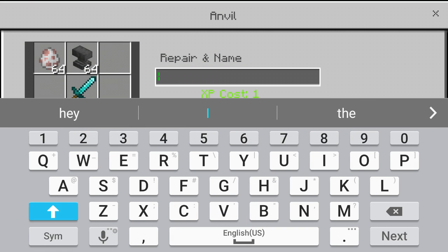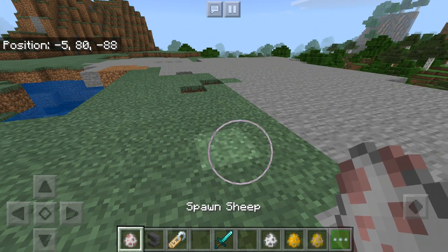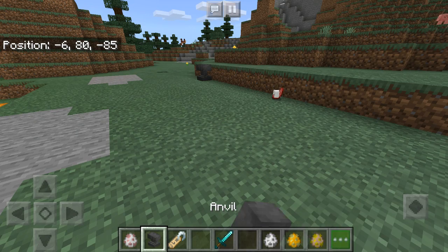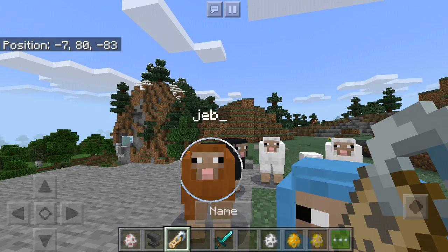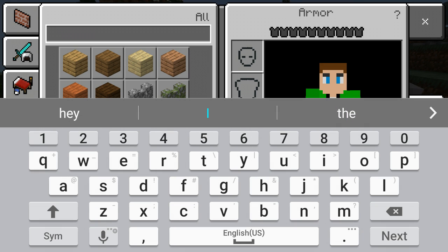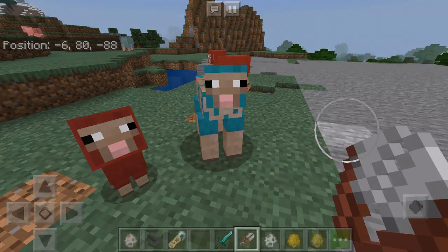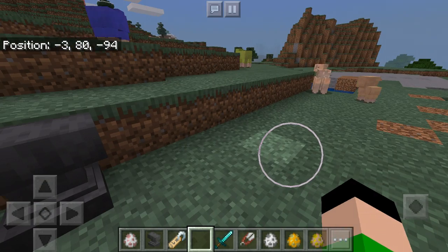This name is going to be Jeb. Now, this one you'll need your sheep for. It is now literally a rainbow — look at that. All these sheep here will now be named Jeb. Does it work? Oh, it works on a baby sheep too! The worst thing about this is when you try to shear it, it literally just gets what it was before. So if it was gray or black or brown or white, it'll just be that same color. You can't really shear a rainbow sheep — it just looks nice.